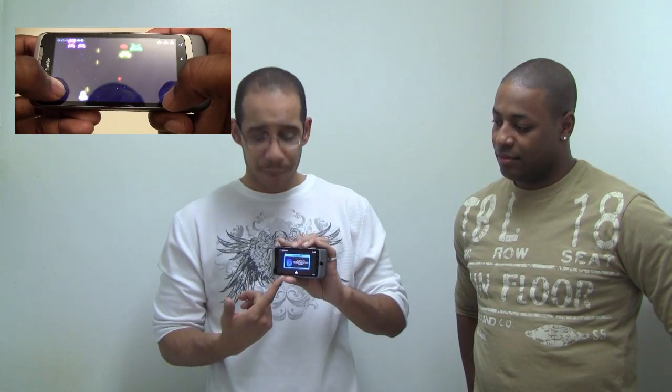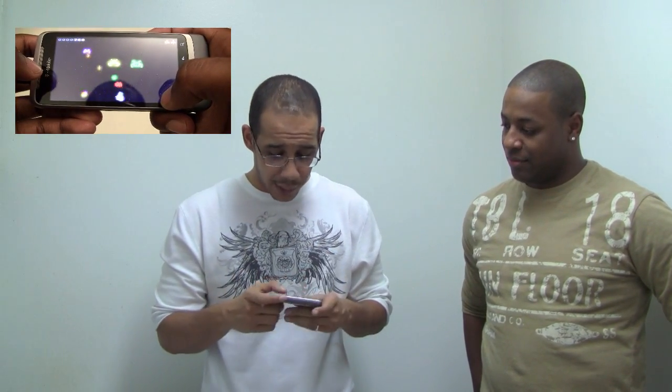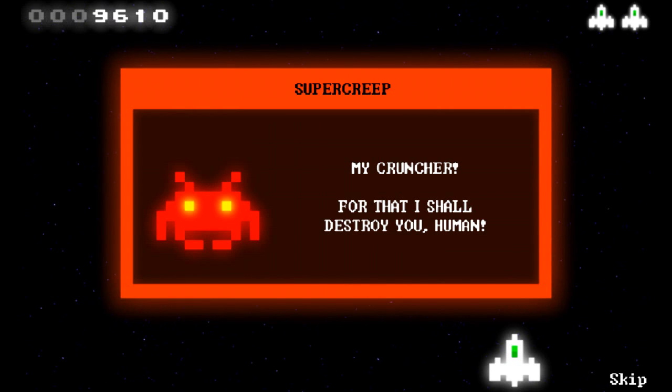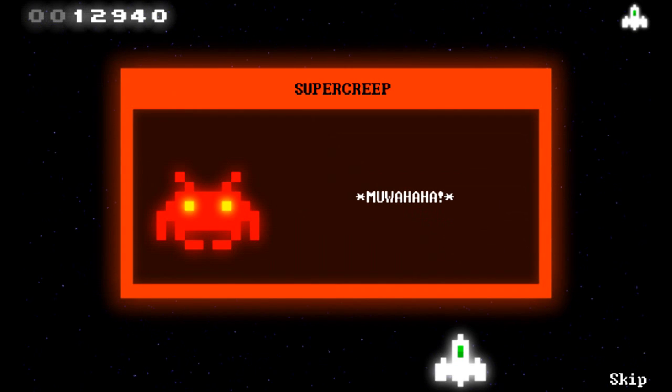And then you get these little messages when you die — conversations between your spaceship and the enemy horde. That's actually kind of comical. It's almost reminding me of that game back in the day, you know, "All your bases are belong to us." It reminds me of that type of conversation. I think we got a link on that — it'll be in the description field.